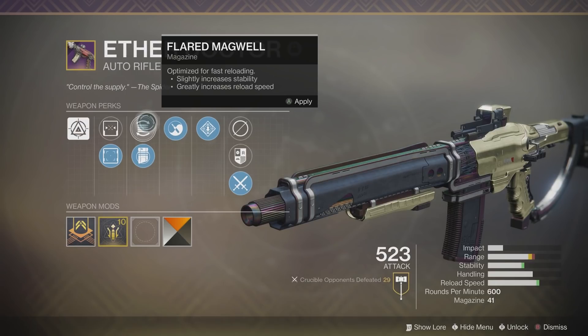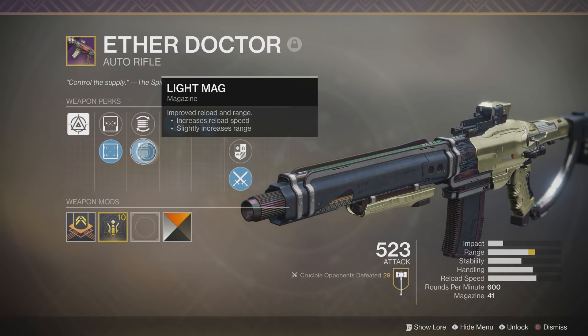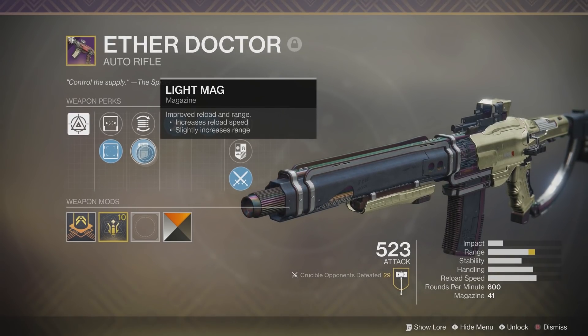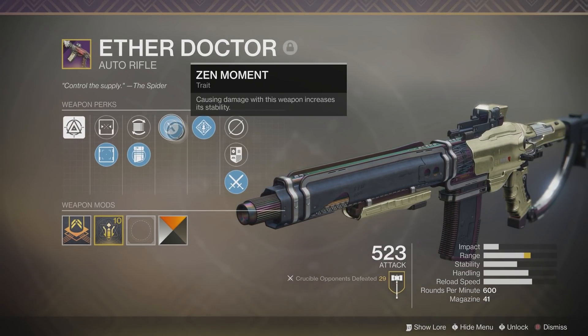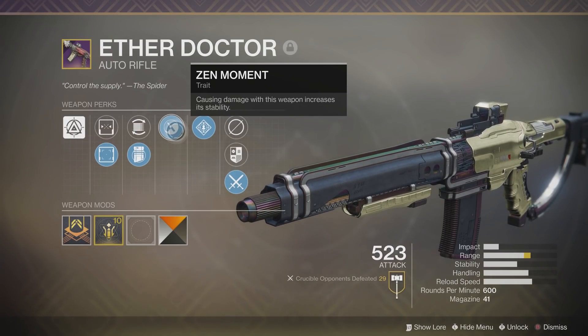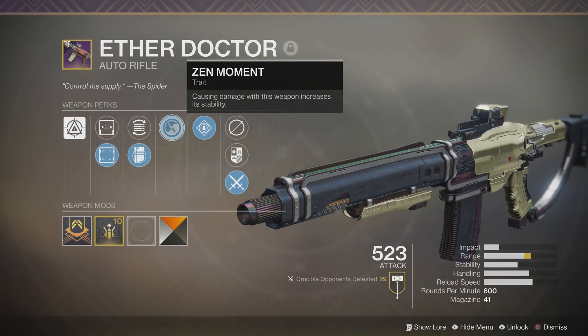Over here I can choose between Flared Magwell, which slightly increases stability but greatly decreases reload speed, or Light Mag, which increases reload speed and slightly increases range. I keep it on Light Mag because I am going for the most range. And over here you have one of my favorite perks in the game, Zen Moment — causing damage with this weapon increases its stability. When it comes to auto rifles and SMGs, if you have Zen Moment on it, this thing is freaking awesome. It literally makes your weapon a laser beam.